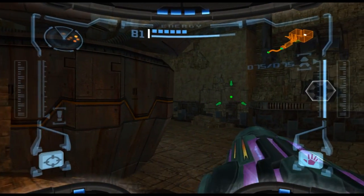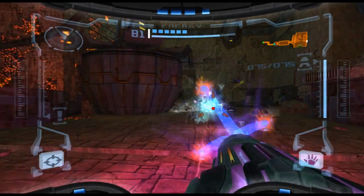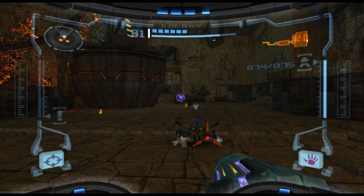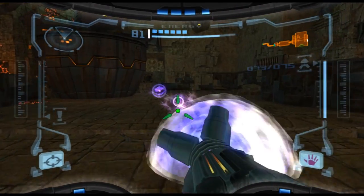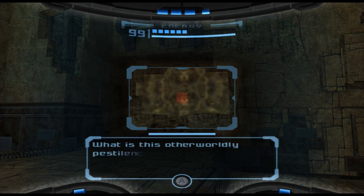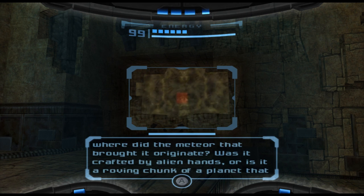There's something that we can't use yet — that's the white door. So for now let's take out these beetles. Annoying little things. Chozo script translated: 'What is this otherworldly pestilence that infests this land, seeking out life in its blind need for corruption? And where did the meteor that brought it originate? Was it crafted by alien hands?'